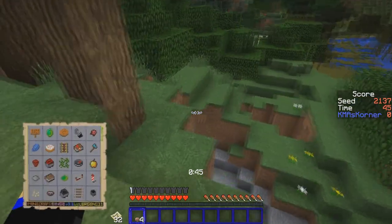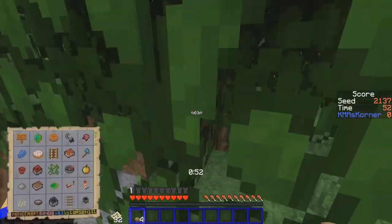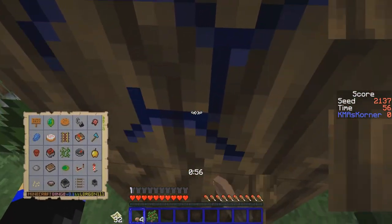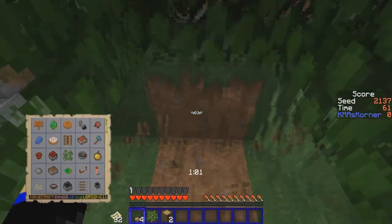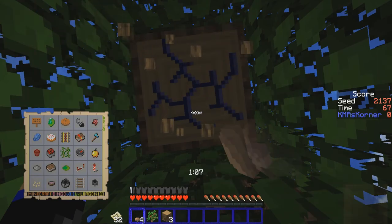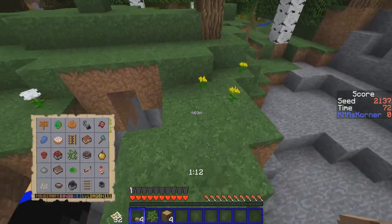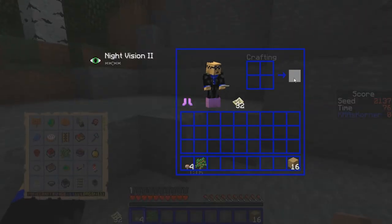Oh, big cave area! I didn't realize there was another empty block there. Let's get some wood to get some tools going. I'm really hoping that this pumpkin deal is not going to mess with me too bad. We do need a lot of iron for this, but I don't mind caving a little bit, especially when a cave just shows up like this in front of your face.